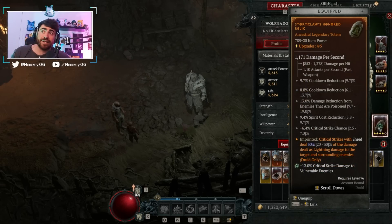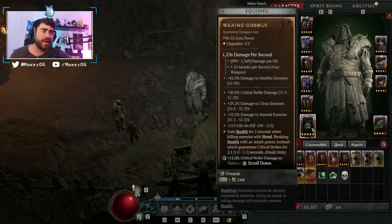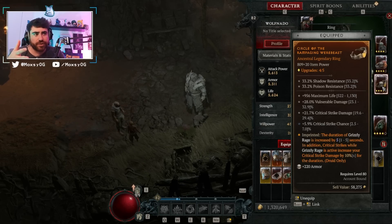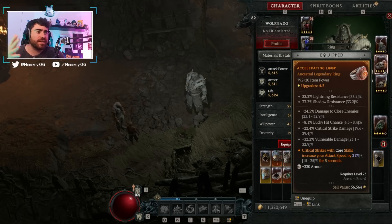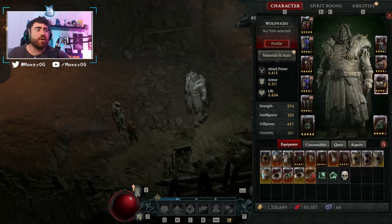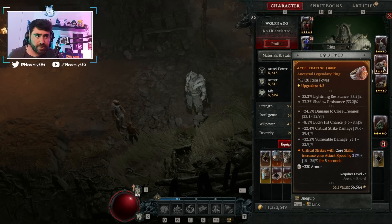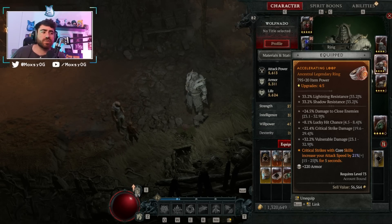That lightning crit isn't going to kill an elite, but it is a ton of extra damage since we're guaranteed critting. For rings, your stat priority is vulnerable damage and crit damage as the most important things, then lucky hit chance. If you can get vulnerable, crit damage, and lucky hit, you're in great shape. I'd also go for a max life roll. My second ring has lucky hit chance, crit damage, vulnerable damage, and damage to close. On this ring we're also running increased duration of Grizzly Rage, and critical strikes with core skills increase attack speed by 21%. The more we attack, the more we crit, the more we stack Grizzly Rage — attack speed is really crucial for this build.